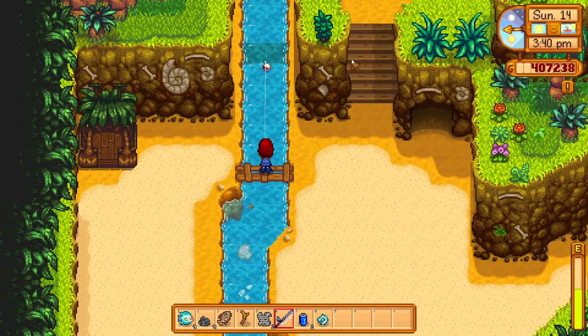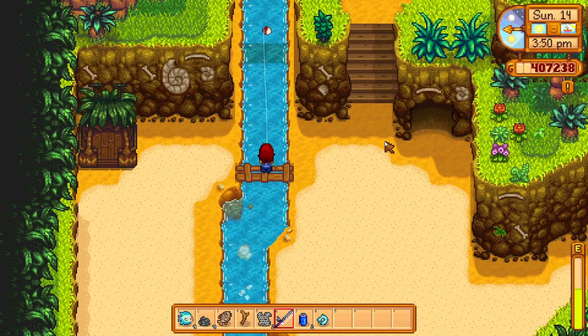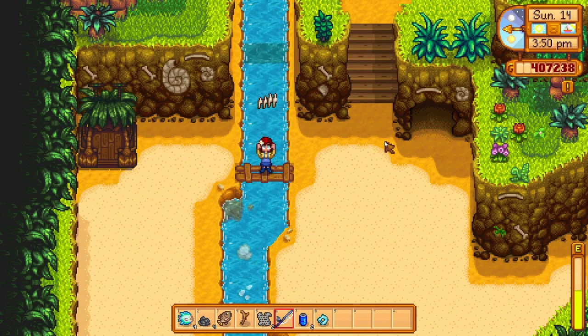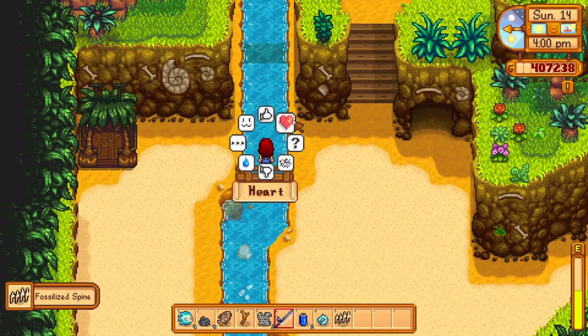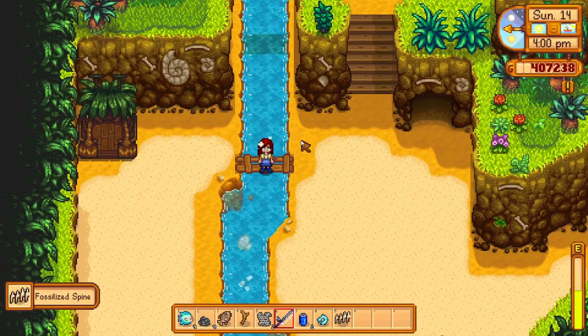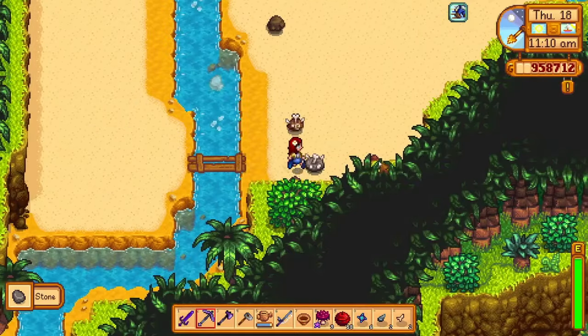The fossilized spine is the fifth item we need to find to complete the large animal fossil. You can get it by fishing right over here by the dig site. I was pretty lucky and got it pretty early on, but I heard the drop rate is actually really low. Hopefully you can get it easily like I did.